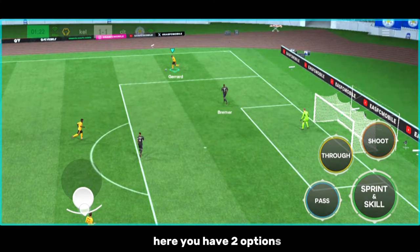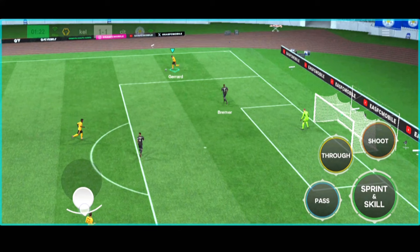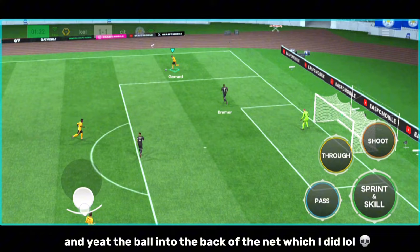Here you have two options. You wait for him, then pass at him, and then pass to him, and then shoot. Or, wait for him and then pass to him and slot the ball into the back of the net, which I did last.